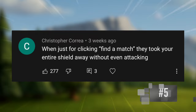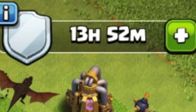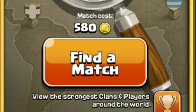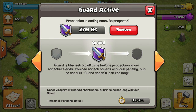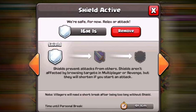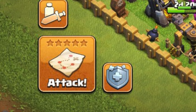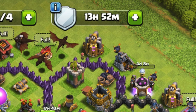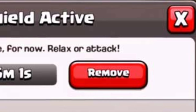When clicking find a match, it took your entire shield away without even attacking. The golden rule was, if you want to keep your shield, don't look for a match, because you would lose it immediately even if you didn't attack anyone. There was also no shield guard, so there was no such thing as attacking someone but still keeping some sort of shield. Today, it's pretty much impossible to accidentally lose your shield unless you attack someone or manually remove it.